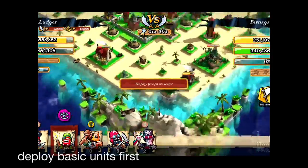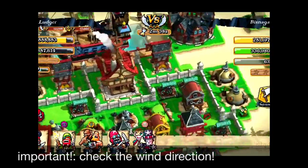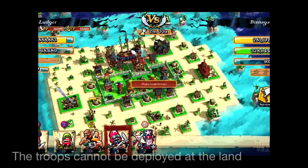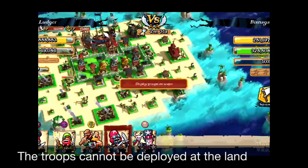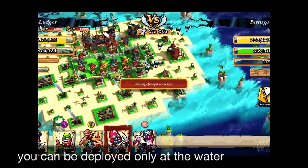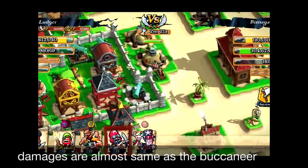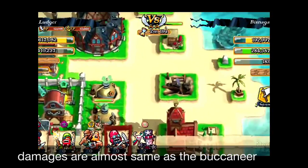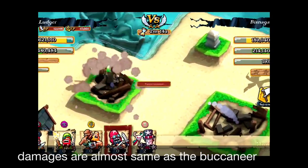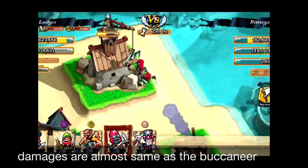This unit is very vulnerable, so let's deploy basic units first, then check the wind direction carefully. You can see the wind is blowing from east to west. The Sky Raider cannot be deployed on land — it can only be deployed at the water sides. You can see it's flying in the direction of the wind, then it drops and starts attacking. The damage is quite nice, almost similar to the Buccaneers.